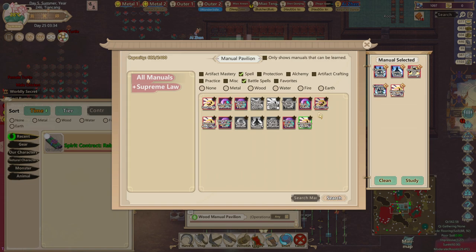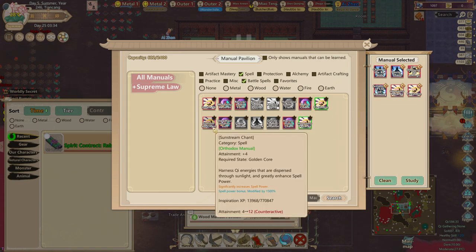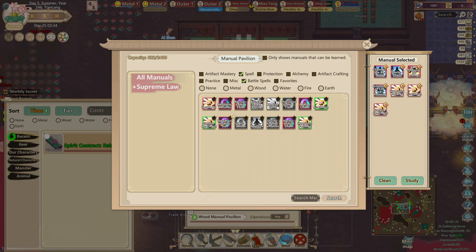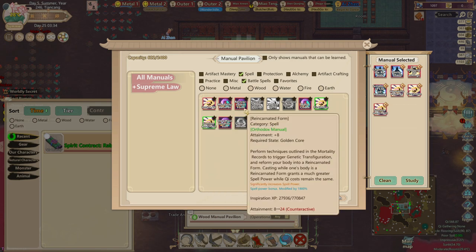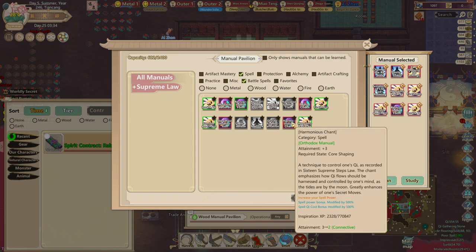Finally, I want some spell power so that I can heal myself during the tribulation. I want Heavenly Panacea and Firestorm so I can fight back, and then Sun Stream Chant and Reincarnated Form to increase my spell power even further. I'll also take Any Chi if I have enough inspiration.